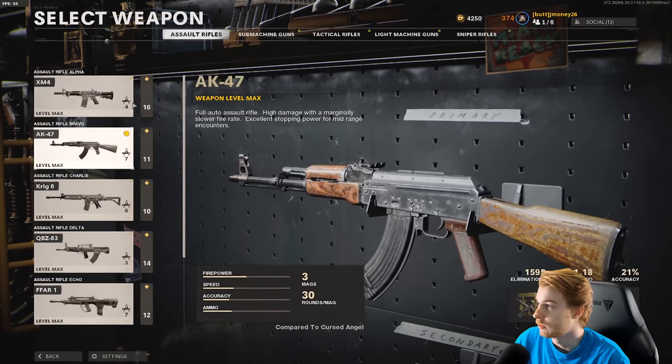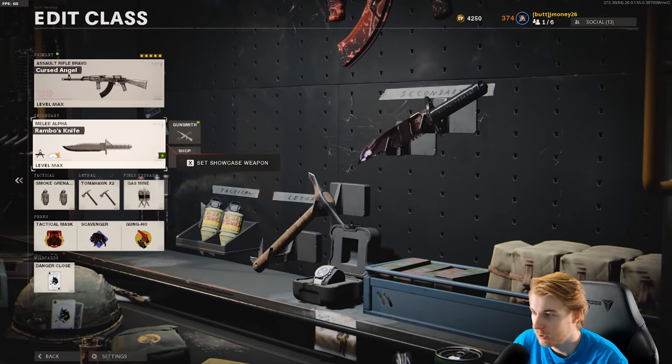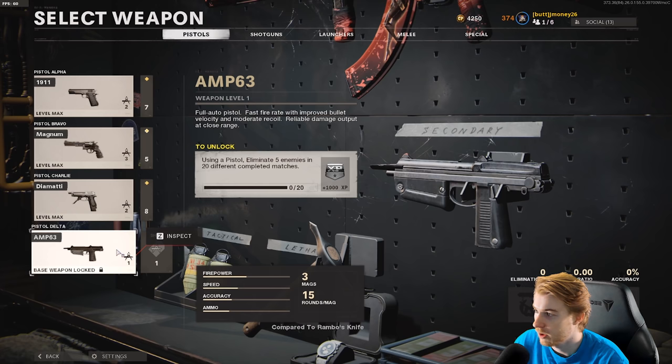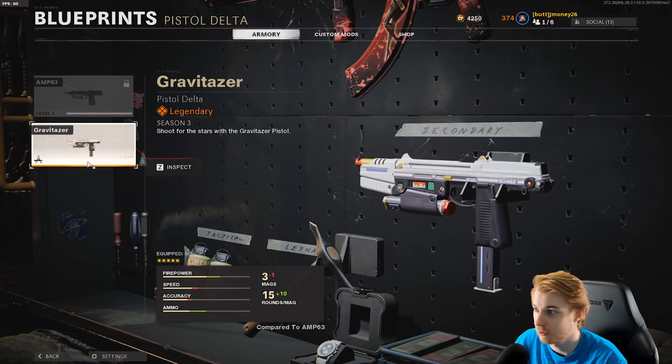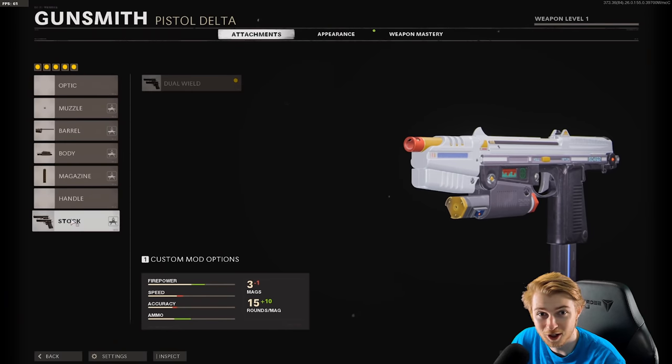Let's go ahead and make a class for this. We don't really need anything in particular for our primary — we're not going to be using it. But for our secondary, you'll see right here it'll say base weapon locked, but you can still equip your blueprint if you do grab it. The blueprint comes dual wield!